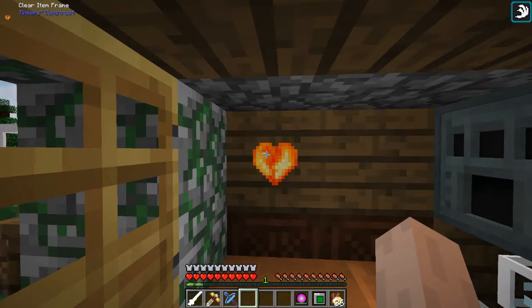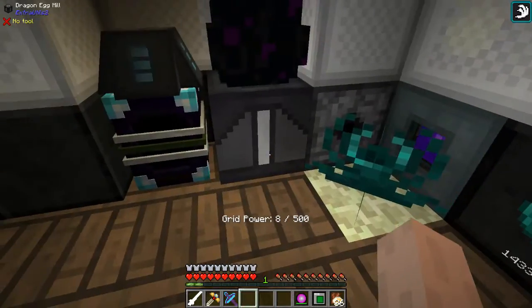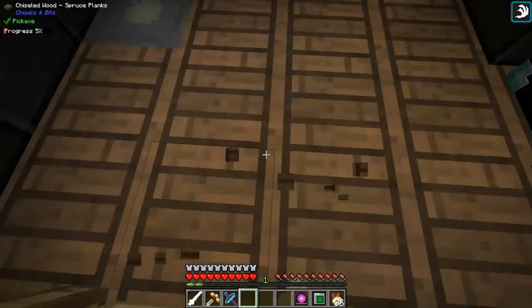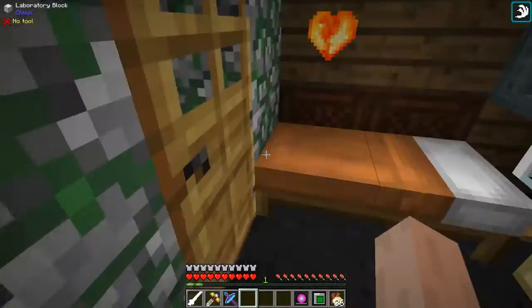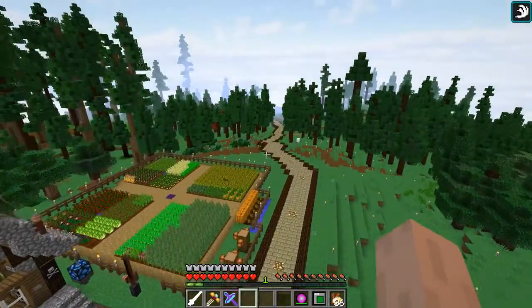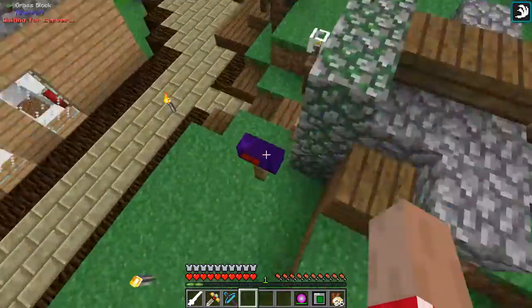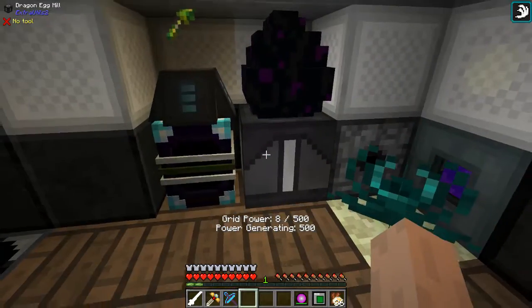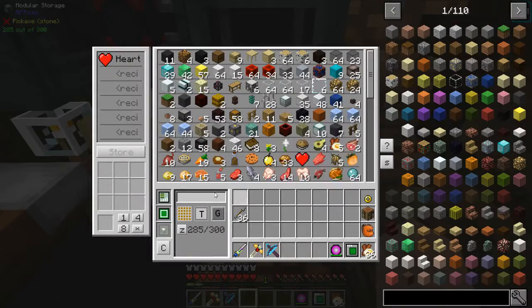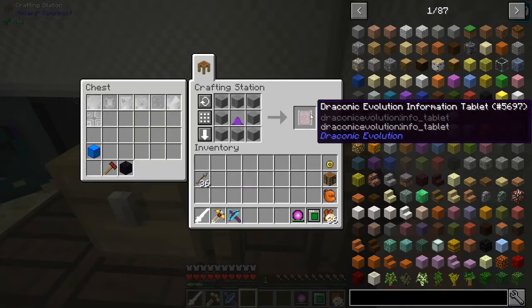So we got a dragon heart and a dragon egg. The dragon egg lets us chunk load things. I've put one in the base - it's in the floor somewhere - just to make sure my power is always loaded. I'm not sure if I'm in the spawn chunks, because world spawn is just over there, but I threw one down just to make sure. We have our dragon egg for GP generation.